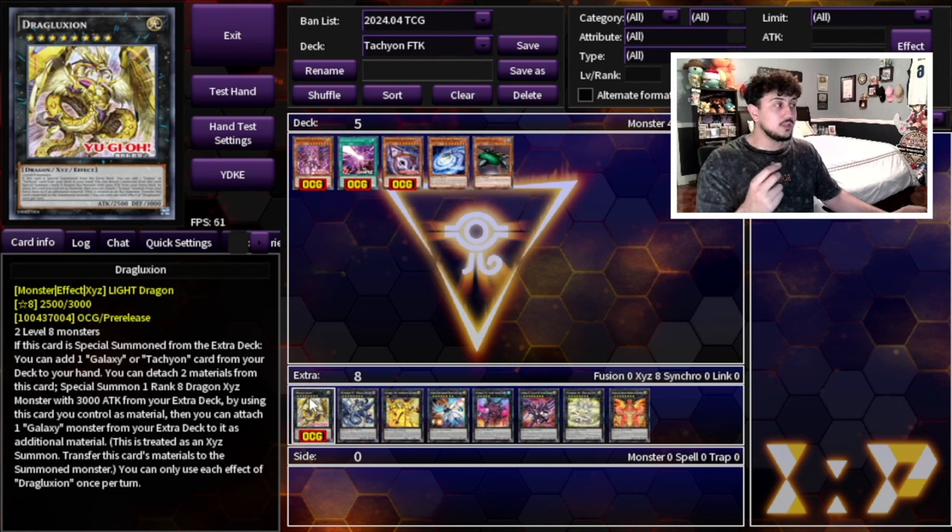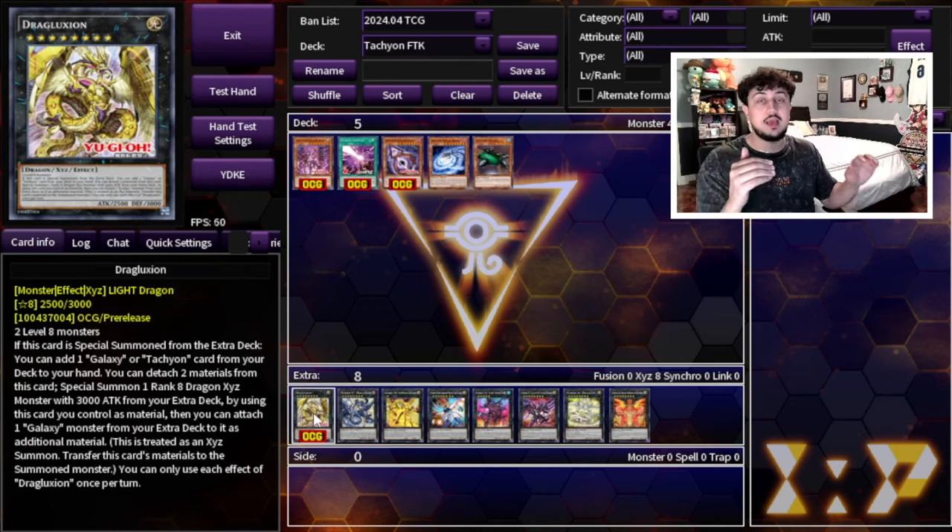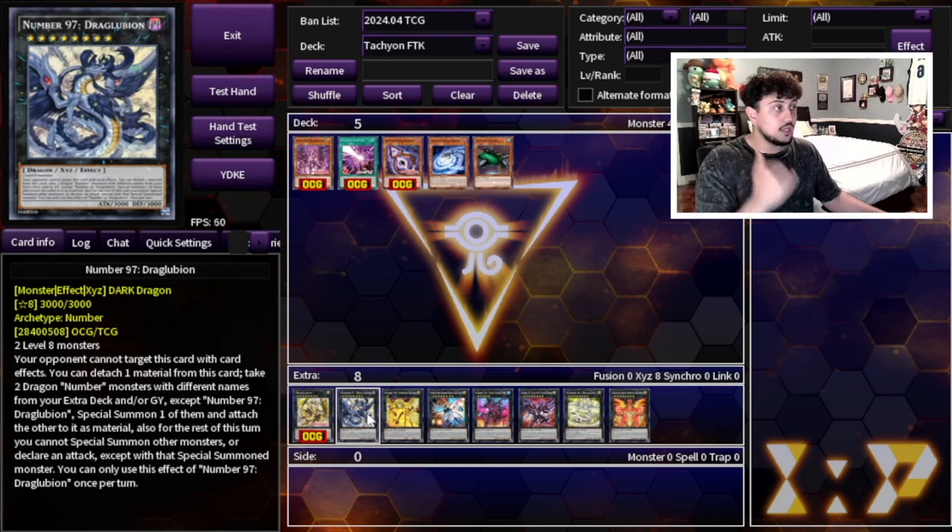Drag Luxion doesn't have to search a monster — it can be any card — and that's why it's so powerful. I'm going to show you a one-card FTK, but if you open two of these starters you can search additional cards which makes the FTK much more viable. It also lets you detach two materials to special summon a Rank 8 Dragon Xyz monster with 3,000 attack from your extra deck, using this card as material. You can also attach another Galaxy card from your extra deck to it as a material.